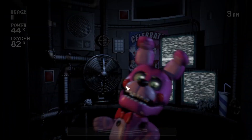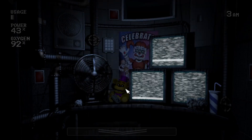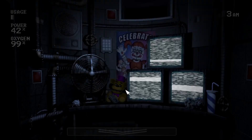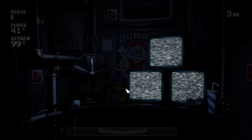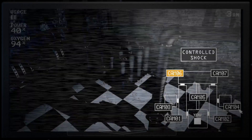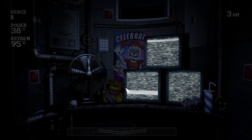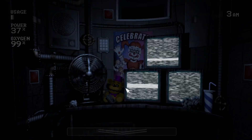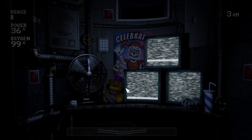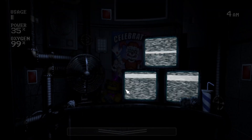Electrobab will spawn in either Cam 3 or 4 and start draining power. Once you see a caution sign appear next to your power in the top left, raise the monitor and shock him. There's actually an easy way to predict where Electrobab spawns so you don't need to check both closets. On presets where Funtime Freddy is active, Electrobab always spawns in the closet opposite to him. On presets where Freddy is not active — like this one — he will alternate positions, always starting on the left. I recommend turning to the opposite side of where Electrobab will spawn, as tracking Freddy with your mouse can throw you off in Cupcake Challenge and 10-20.